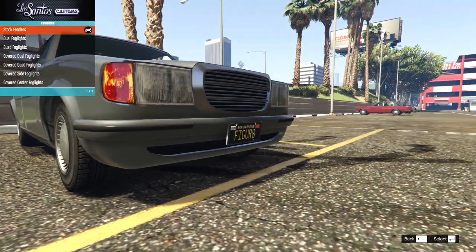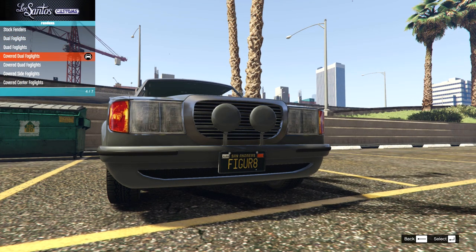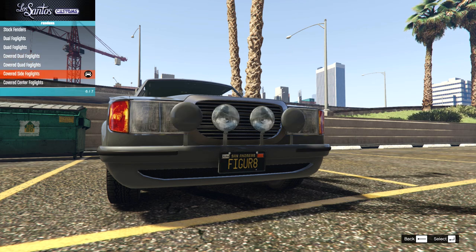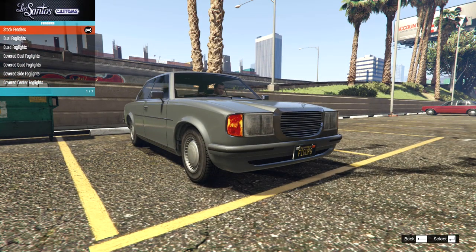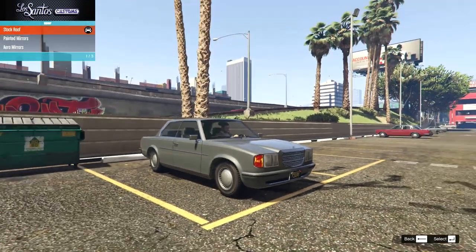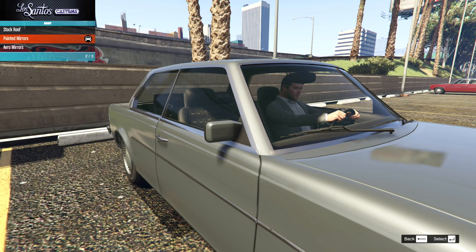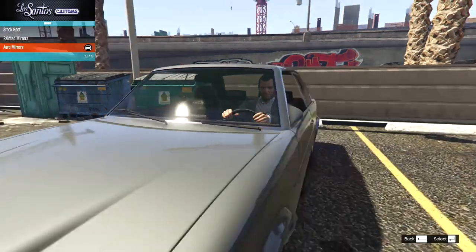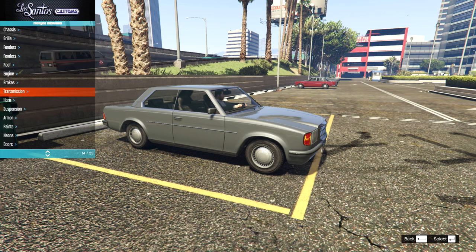There's actually a front skid plate option - that'll work for another build but not this one. On the fenders we have fog light options: dual fogs, quad fogs, covered duals, covered quads, and side and center covered options. These are all going to look pretty good for some sort of rally build, but they don't suit this classic style I want to go for first. On the roof - which is actually the mirrors - we're going to have the painted mirrors, the stock, the painted, or the aero which do not suit this car one bit. I'm going to go for the painted mirrors.